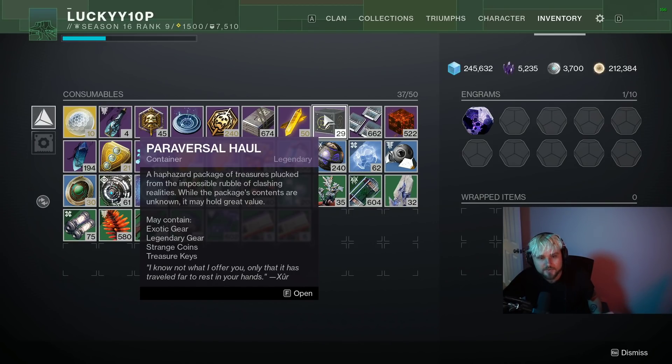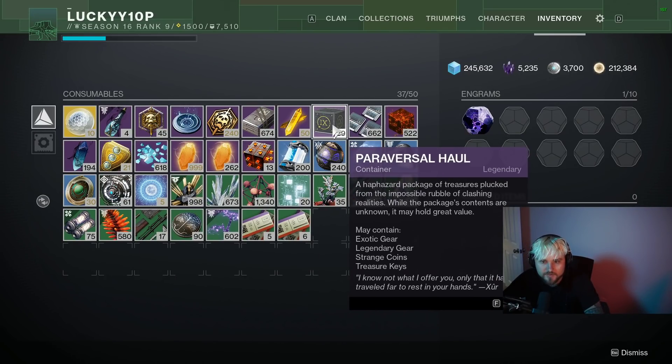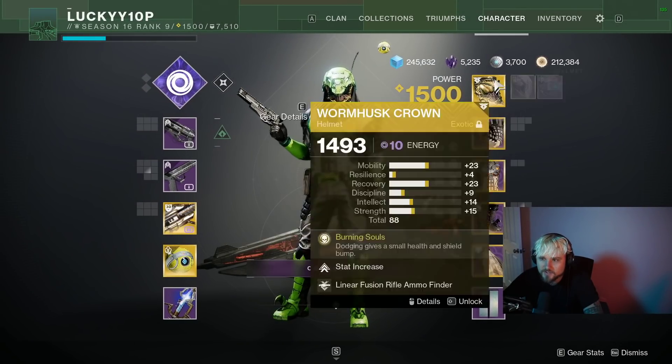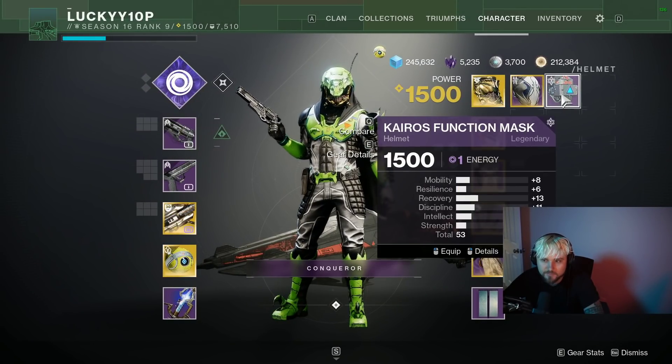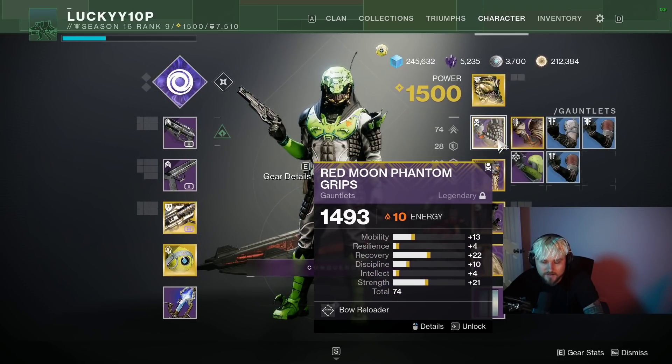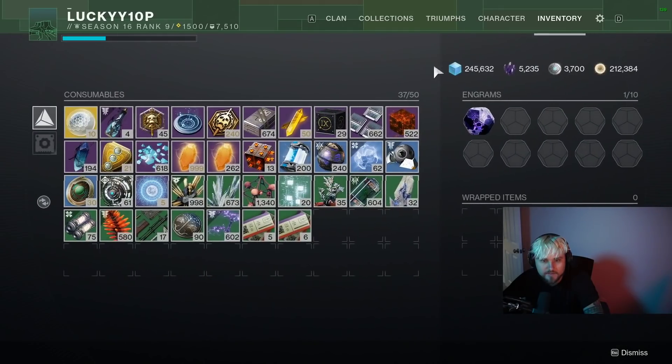You don't really need the Traversal Halls per se — you could just roam around, clear ads, or do missions a little longer — but they're definitely useful to fill in some gaps if necessary. And of course, when you do get drops, make sure not to dismantle the blue drops or higher drops. Just infuse them or put them on, depending on how many infusion cores you have.